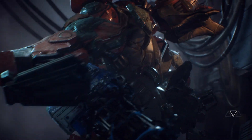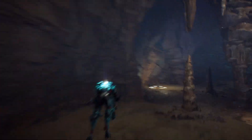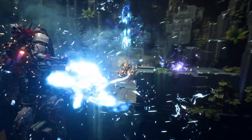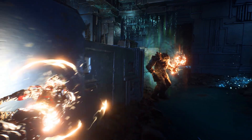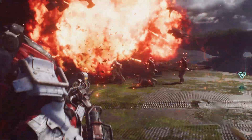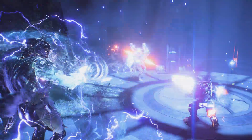Before you head out on these missions, you need to prepare your Javelin. Unlock four base Javelin suits and then build any number of loadouts to customize them for different play styles. The Interceptor is built for speed — lightning fast and incredibly agile to get in and out of harm's way. The Ranger is built for precision — highly versatile and ready to unleash firepower. The Colossus is built to deal destruction; what it lacks in agility, it makes up for in brute strength and defensive combat power. The Storm is built for extraordinary elemental attacks, devastating power, and light armor.